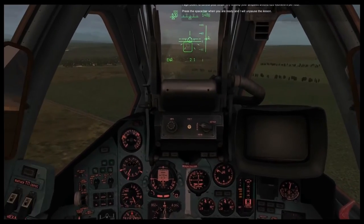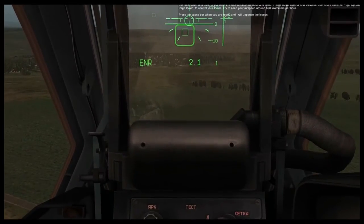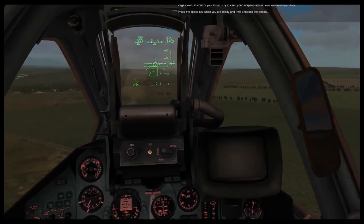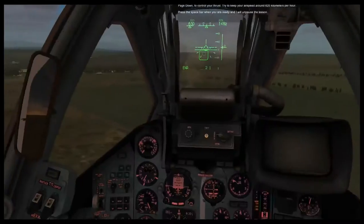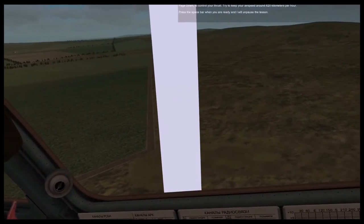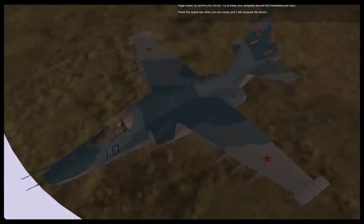Ahead of you are a series of gates to fly through. Fly through the first gate directly ahead of you. You can push the control stick forward to push the nose down and dive, or pull back the stick to raise the nose and climb. These inputs control your elevator. Use the throttle with Page Up and Page Down to control thrust.